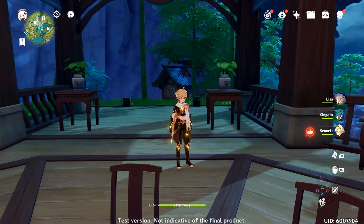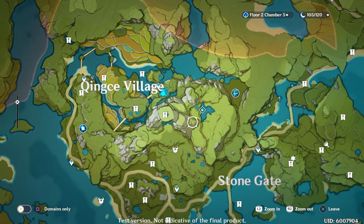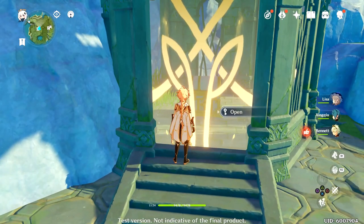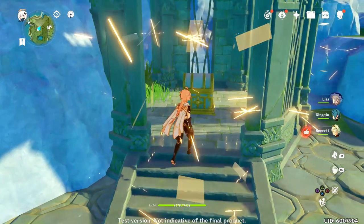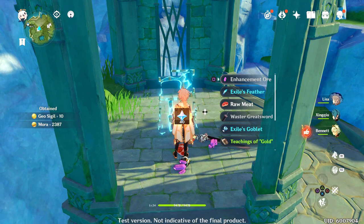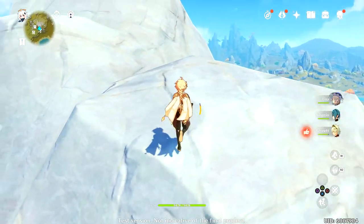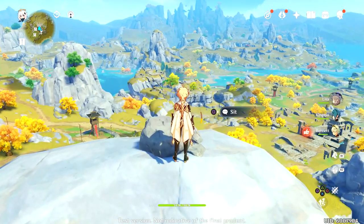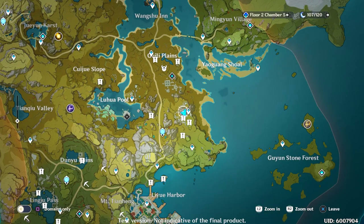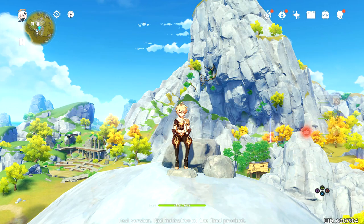We're not gonna end on that though — I think I'm going to open a shrine with the key we just got. It's probably not gonna be a big deal but hey, it's a shrine, gimme gimme. Not bad — actually not bad. Alright, if I'm gonna end this playthrough, why not do it in my favorite spot so far in the beta? This part of the map right here. I actually have no words — this was an actual experience.